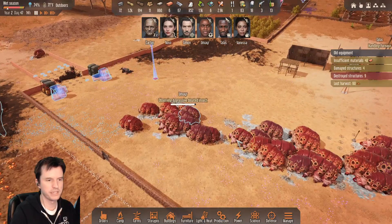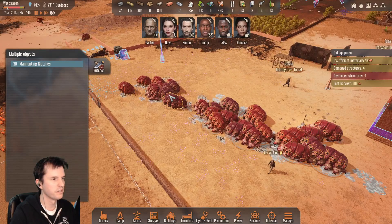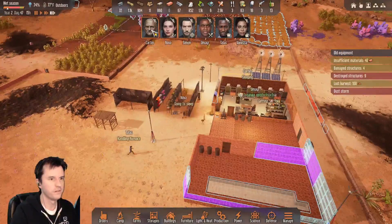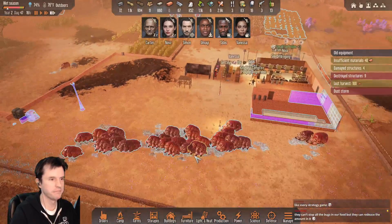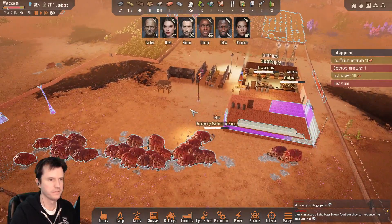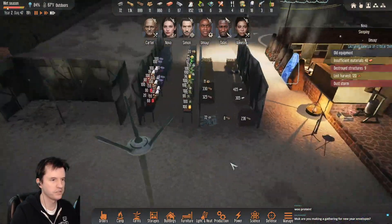I just did something intuitively — I've never done this before. Usually I'll drag a box to select things, but I just learned by mistake that you can double-click something and it'll highlight all of that thing. These are 40 meat each — they're thick! This is gonna be a massive stockpile of bug meat. These things are 40 each; the scarabs are like 5 each.